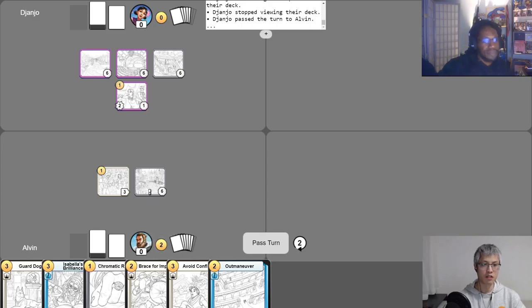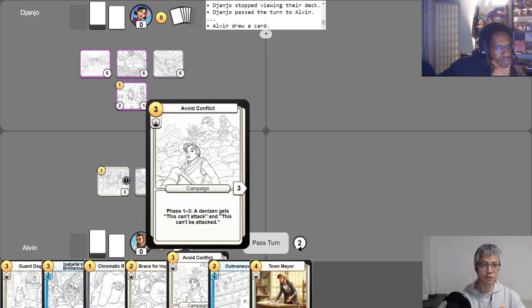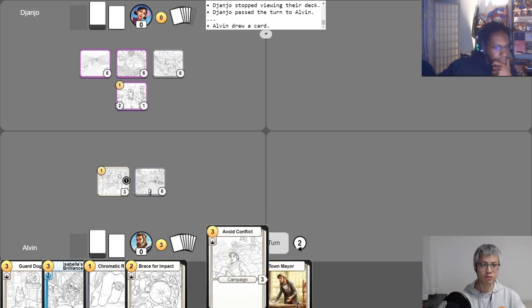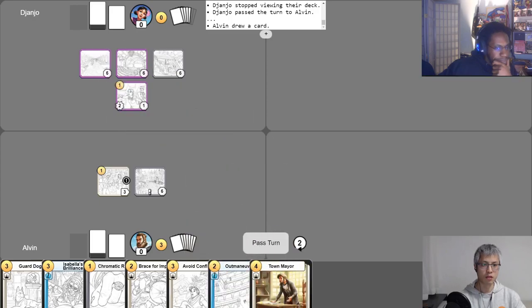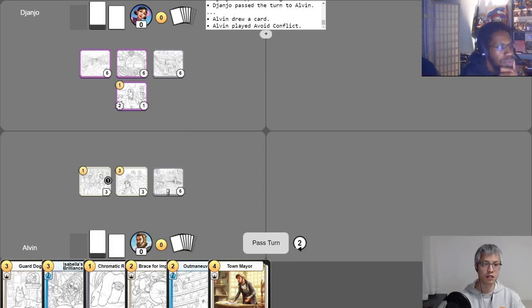I get my gold for the turn and put a phase counter on my campaign. I'll use my free draw. I'll use Ask for Donations right away to go up to three gold. Then I'll play Avoid Conflict — it's a campaign that says 'phase one to three: it doesn't get this can't attack and this can't be attacked.' I think that's it for me, I'll end my turn.